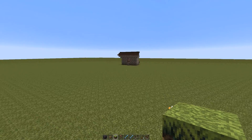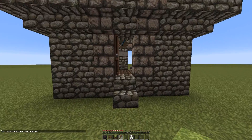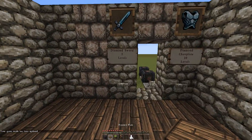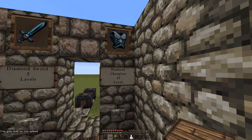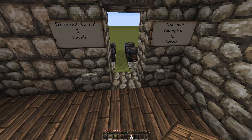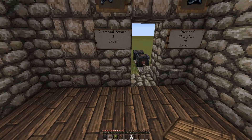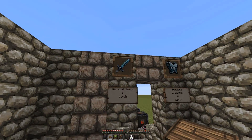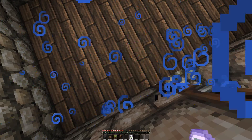And then another thing for the adventure map. So now we're in survival, and as you can see we're in a shop here. A diamond sword will cost you 5 levels of experience, and a diamond chestplate will cost you 10 levels of experience. Ignore this little gap here, this wouldn't be here. As you can see I'm pressing the buttons and nothing's coming up, because I don't have 5 levels of experience.